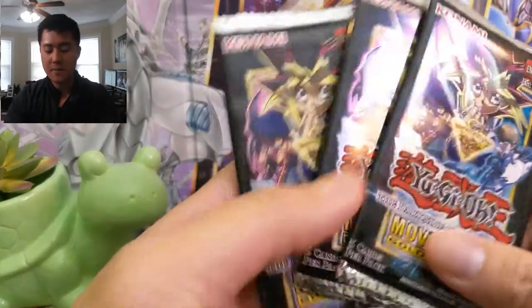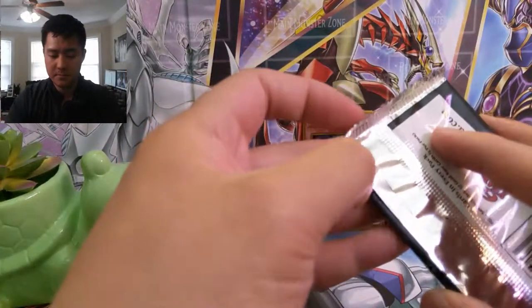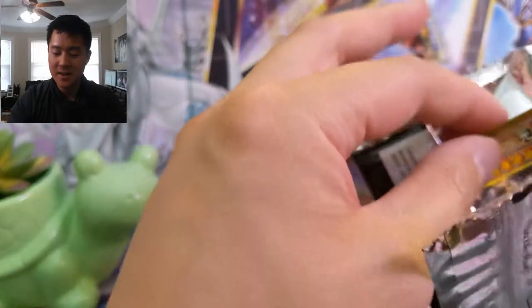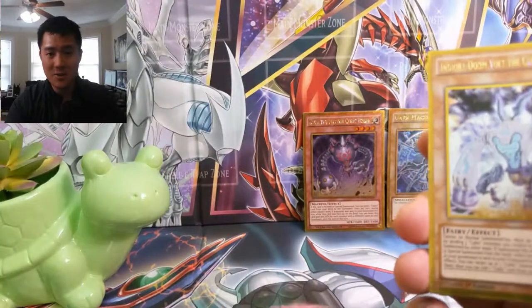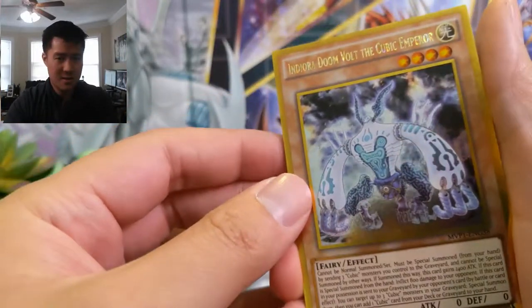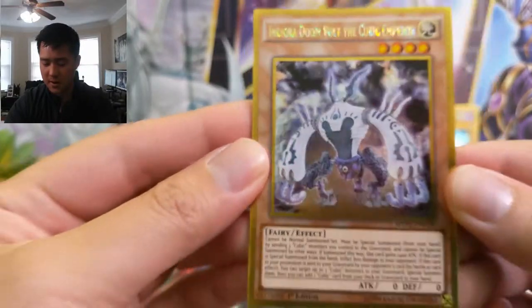We have our three packs so let's see if we can get some good pulls. The movie itself — if you haven't seen it, I would say it's worth watching but definitely not that great. My biggest problem was all these cubic monsters: they do all these crazy things but they don't explain what the cards do. You're just watching them happen and being like 'oh my gosh this is so strong.' Here we have Doom Volt the Cubic Empyrean.